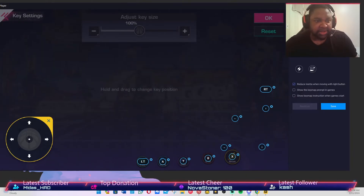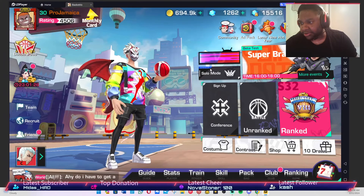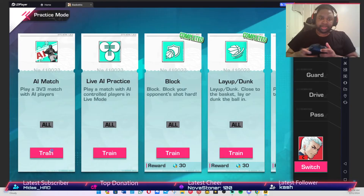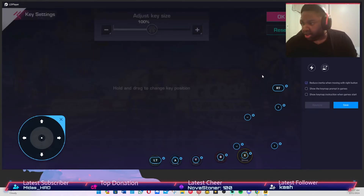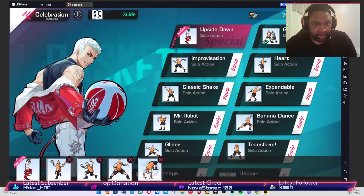On LD Player I have my celebrations mapped. To map your celebrations, go into a live match — solo training, training ground, or an AI match — and apply your celebration keys however you want. You can use the D-pad, you can use buttons, you can overlap buttons, just get creative. Let me show you how I have mine set up: RT for the group celebration, and up for the big celebration.